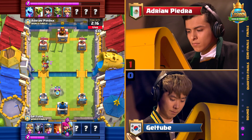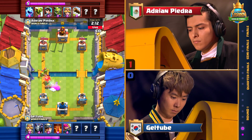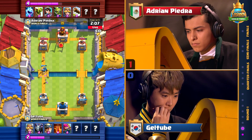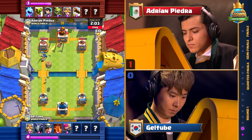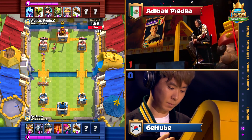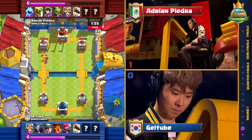Meanwhile, Jotu is playing what looks like a Miner Poison combo deck, although we have three more cards to be revealed. He's going to try to put the Miner onto the tower, and if you defend that Miner, Poison's going to come down to deal damage to the tower and your defending troops. Very nice play there by Adrian Pietro — got the Ice Spirit and Log to crash onto those archers. A nice juke Barrel out the back tries to catch Geltube by surprise, but he gets an excellent Log to roll through those attacking troops.